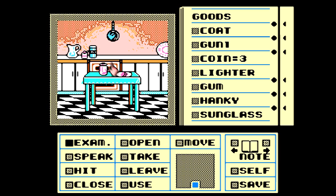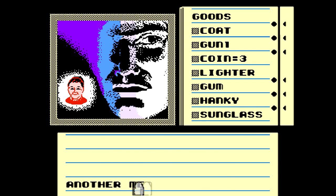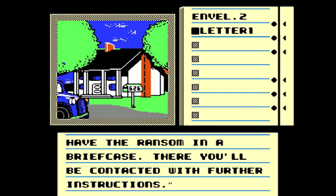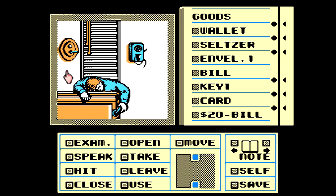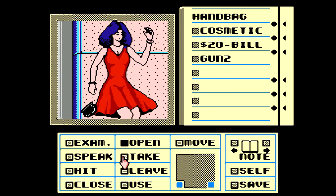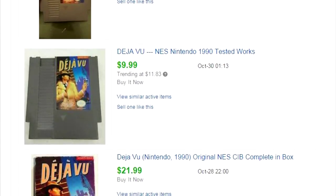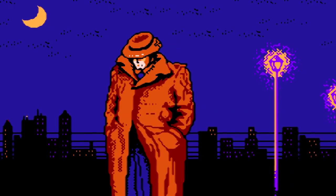Besides these minor annoyances, I definitely recommend this game. While I feel it's not as good as Shadowgate, it's still right up there, and once you begin to learn how to play and begin solving clues, the story becomes quite engrossing and sucks you in. Who would have thought — a murder mystery on the Nintendo Entertainment System. This adult-themed story is a welcome change for a system that, for the most part, catered to children. The cartridge won't cost you an arm and a leg, and I can almost guarantee that once you finish the game, you'll be pressing start to go through it all over again. Check out Déjà Vu!